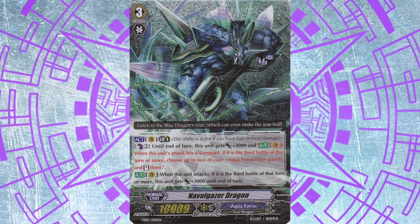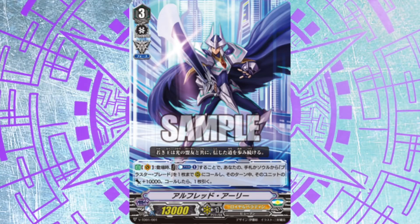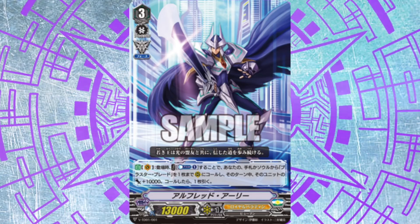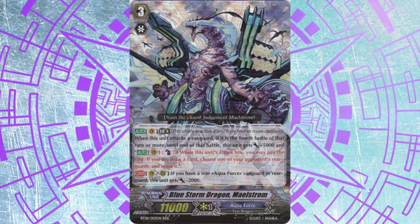Bushiroad announced that standard and the Vanguard reboot will be way less complex and intimidating than the current G era. Based on this, and the super simple skill new Alfred has, we can assume Accel clans won't actually have any resource-gaining engines — there will be no Melania or Shipra to fill hand and build field. If we consider how these decks ran back in the day, it was actually really hard for Aquaforce or Nova Grappler to build a full field whilst retaining hand size. I think we're going to start seeing some really neatly defined clan identities in the standard version of the game.